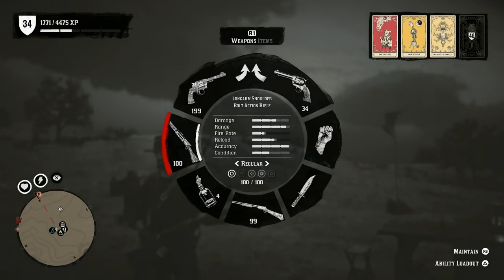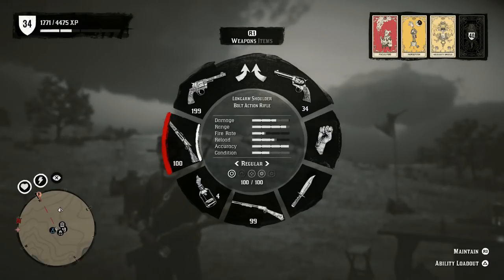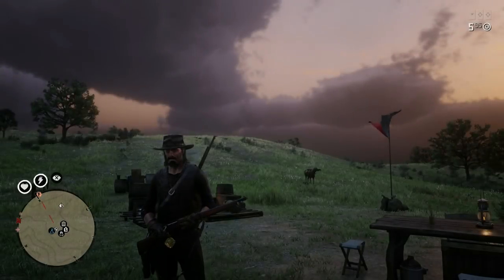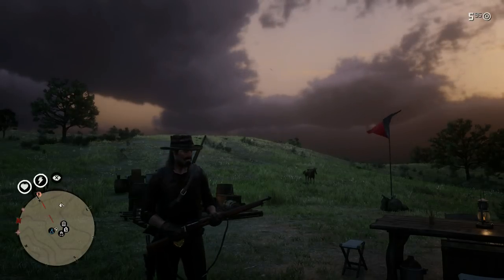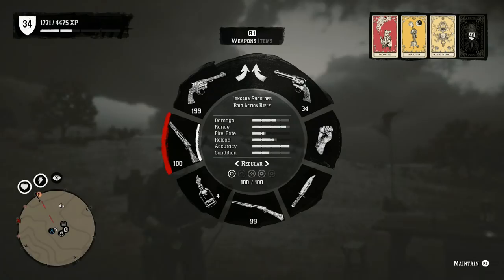What you're going to want for this is the bolt action rifle. You can hunt this spot with a repeater but it's not going to be as good until you get the rifle. Once you get the rifle you can get a lot of perfect kills on almost every animal — pretty much everything from a deer to a grizzly bear. If you hit it in the right spot and take it down in one shot, you should be able to get the perfect kill if it is a perfect animal.